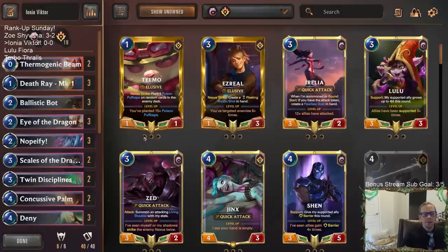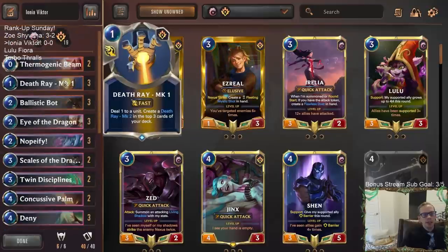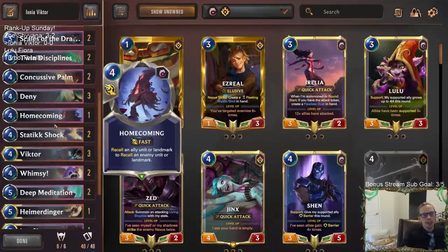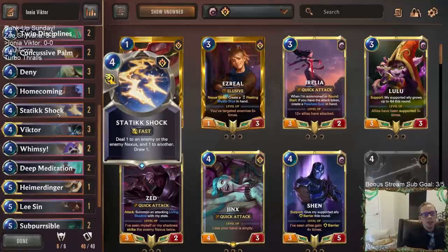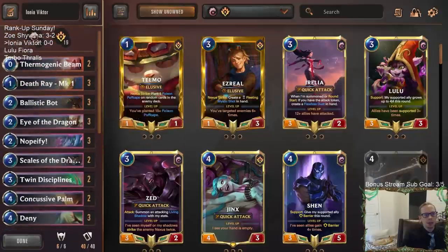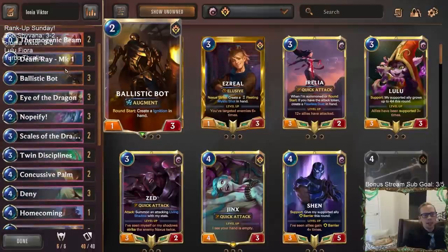If you missed the video from three days ago, I recommend checking it out — we went 4-1 with Ionia Victor. This time we'll see how we do. It has a lot of good early removal, focusing on death ray, being able to kill all the aggressive stuff. One mana deal one, triple Nopify, triple Deny — gotta love that. The only change I made was putting in two Static Shocks for a little more card draw, and taking out one Homecoming and one Thermogenic Beam.